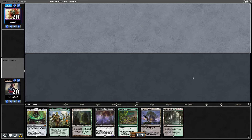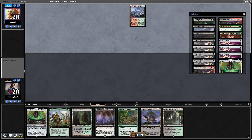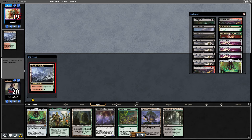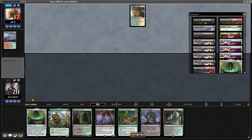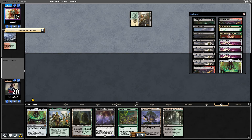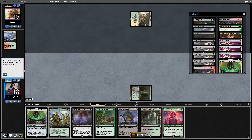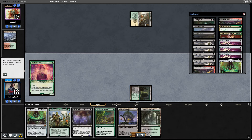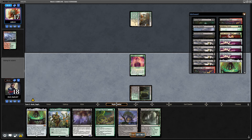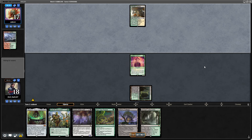Let's check out game 2 and the sideboarding plan. Of course I want Pick Your Poisons — definitely the most boarded card. I boarded so many that I could just play them in the main. I didn't even use Haywire Mites — I prefer having four Pick Your Poisons, four Fulminator, four Fatal Push, four Pick Your Poison, three Nihil Spellbomb. Just very clean, very useful cards.